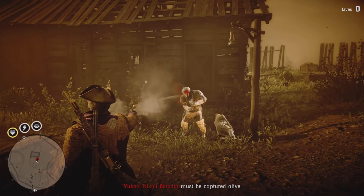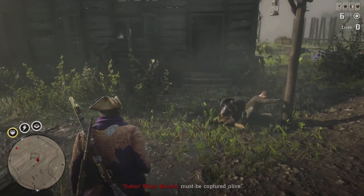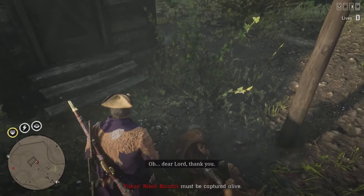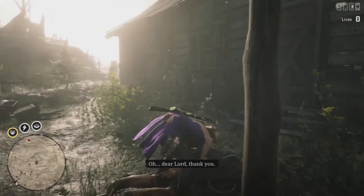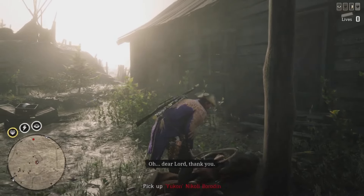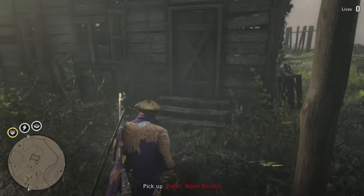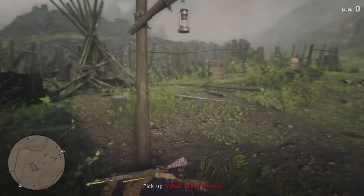As you can see, the innocent guy has escaped without any harm — he just stumbled. The legendary bounty has fallen down as well but he's alive, just injured. This is how you can perfectly complete this legendary bounty mission.